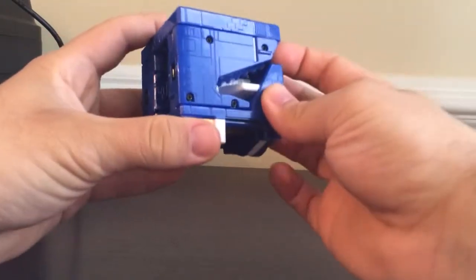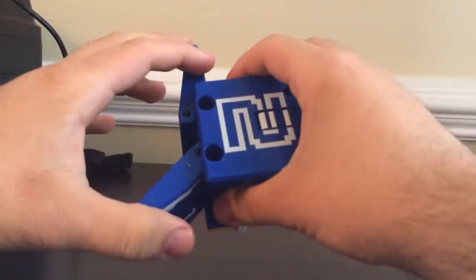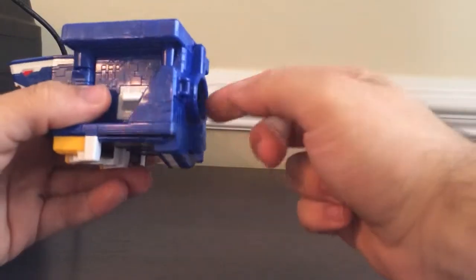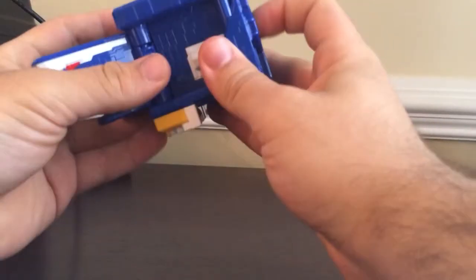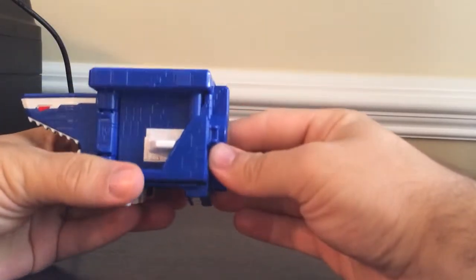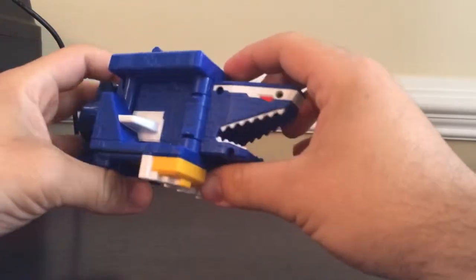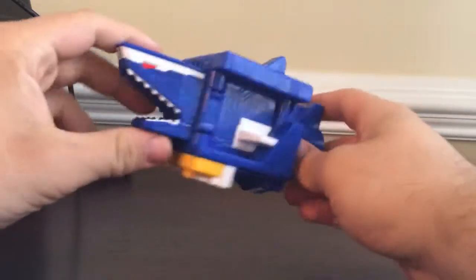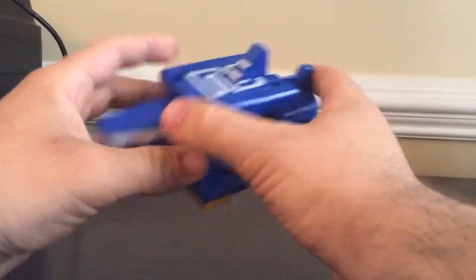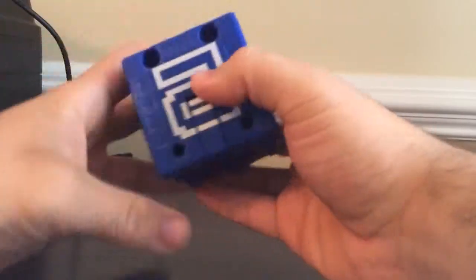Let's put this cube into animal mode. Come under here and pull out one half of the shark head, and the other half right here. This is actually pretty neat — when you fold these two halves together, the tail fin will pop out. And when you pull the tail fin out, the dorsal fin will pop out as well. That's a pretty convenient transformation. And to transform back into cube mode, just push the tail fin back, and when you push the tail fin in, the shark splits in half for you. Again, that's a pretty convenient transformation.